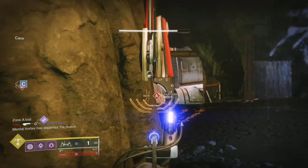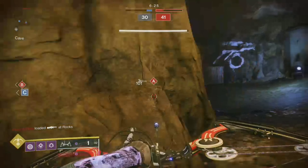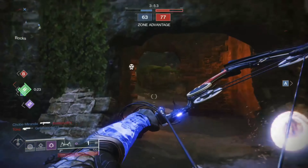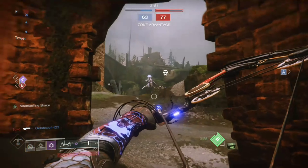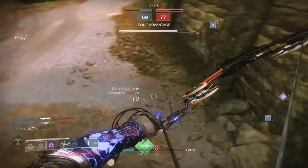If someone actually pops their super and you're below them, I would recommend playing smart and just retreating tactically. As far as Trials is concerned, if you happen to be over-leveled, that's great, but don't try to go in there under-leveled. It's not going to be fun for you and you're probably just going to drag your team down.